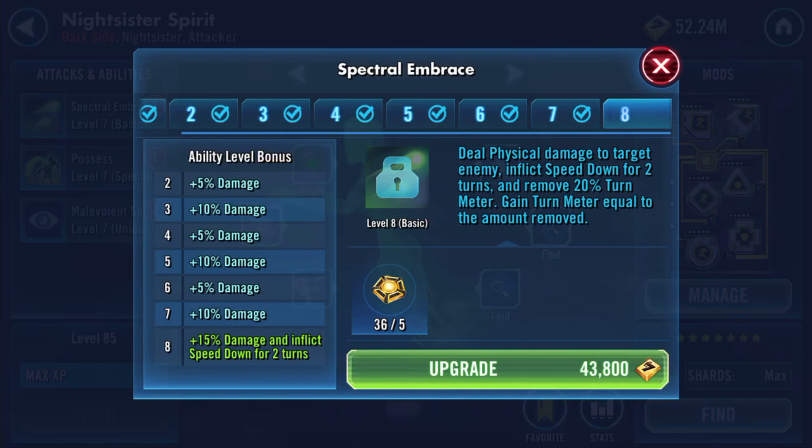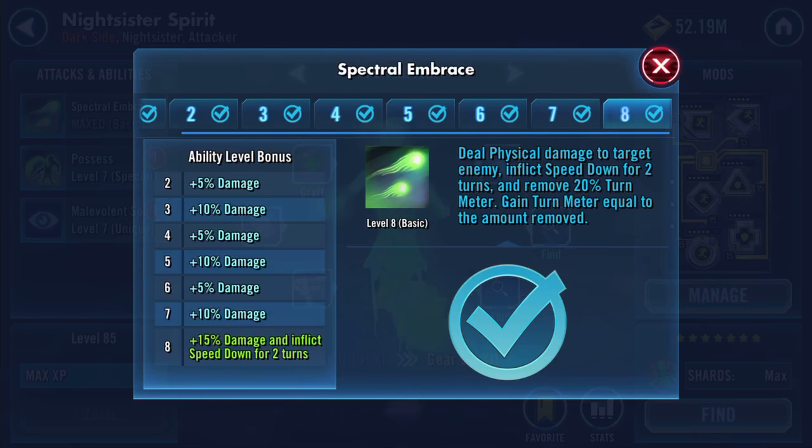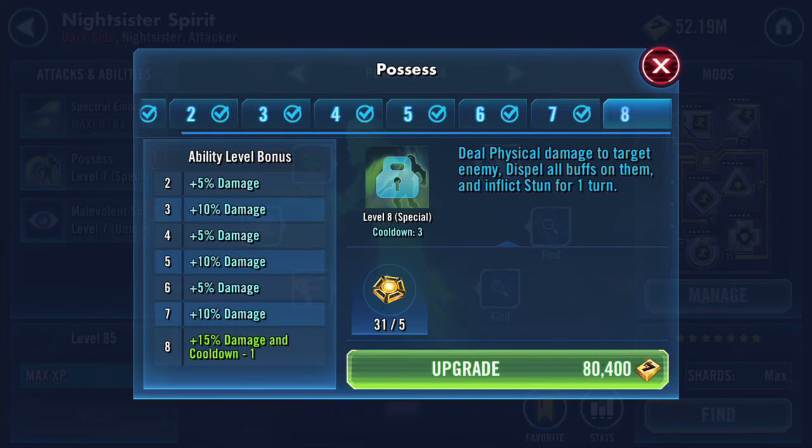I'm thinking I'm gonna use her in the Sith Raid, so definitely worth the omegas I think. Plus fifteen percent damage and inflicts speed down for two turns. She deals physical damage to target enemy, inflicts speed down for two turns and removes twenty percent turn meter, gain turn meter equal to the amount removed. Possess: deal physical damage to target enemy, dispel all buffs on them and inflict stun for one turn - and we're gonna get the additional fifteen percent damage and the cooldown reduced from four to three.